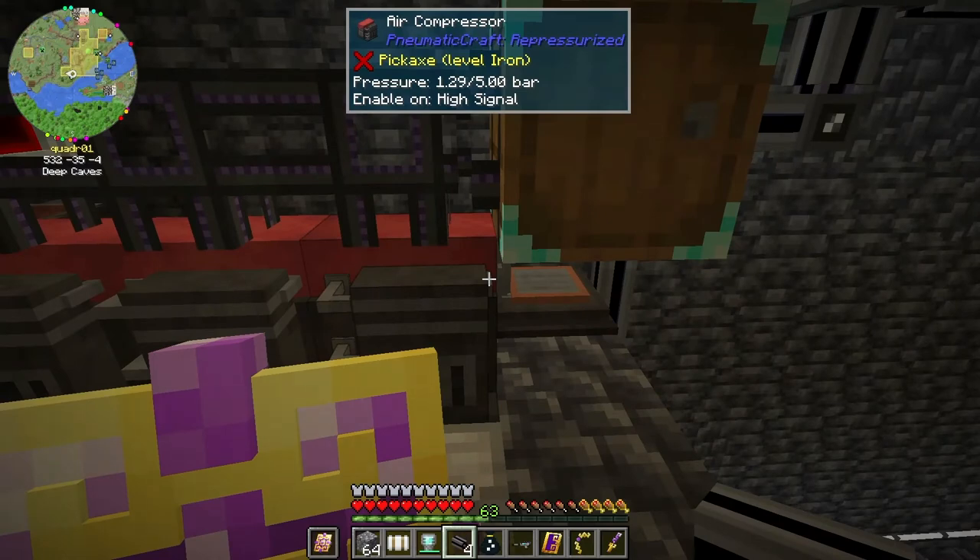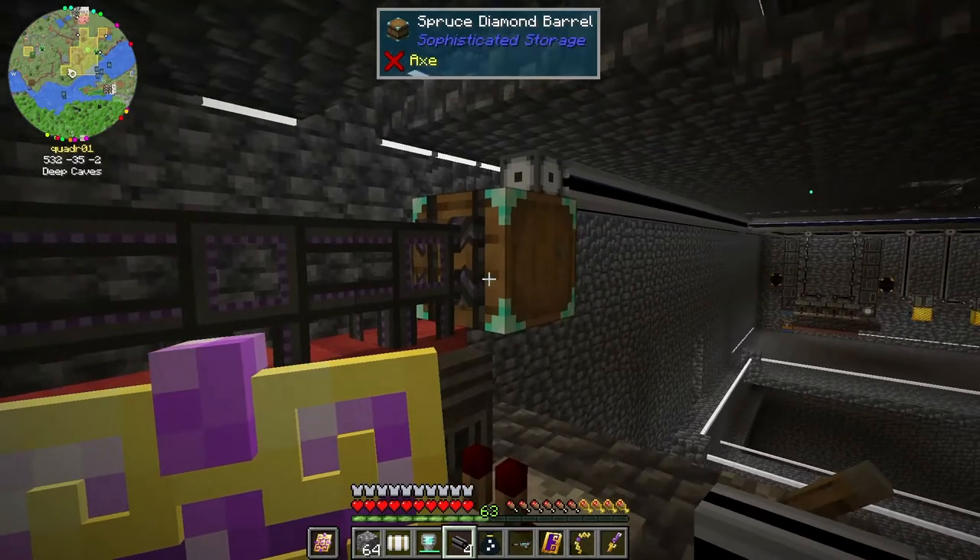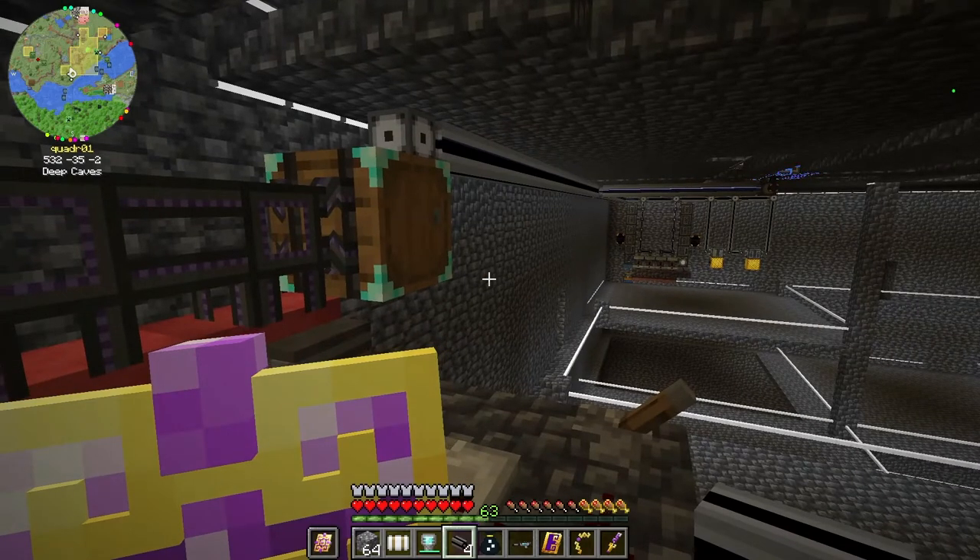What I need to do is switch out the ender chest on my tree farm and start diverting all that wood to this system so I have access to it. And set up ways for it to cook charcoal, because right now it doesn't know how to make charcoal on its own — I would have to do all of that stuff all over again.